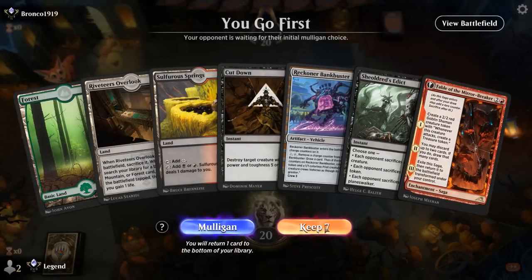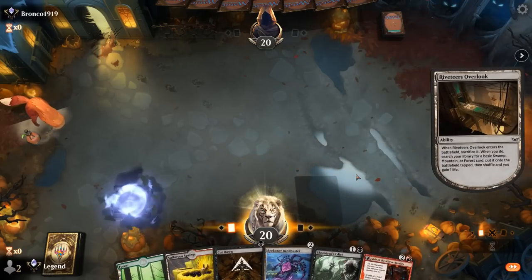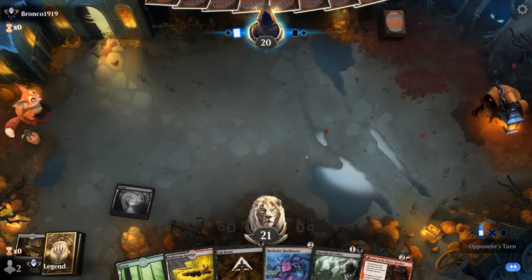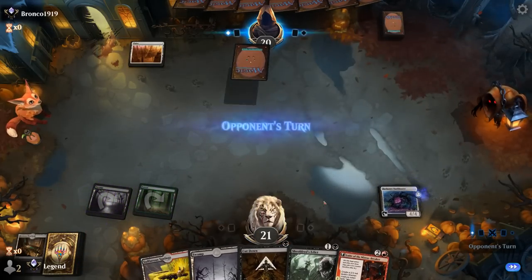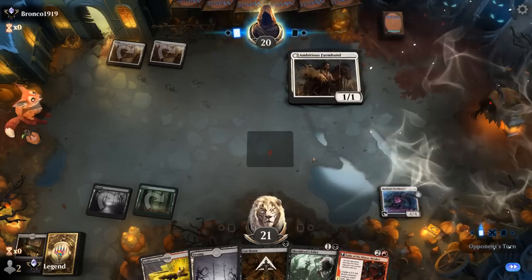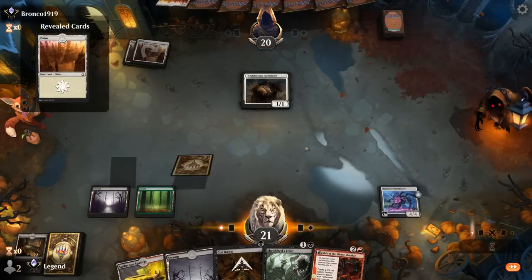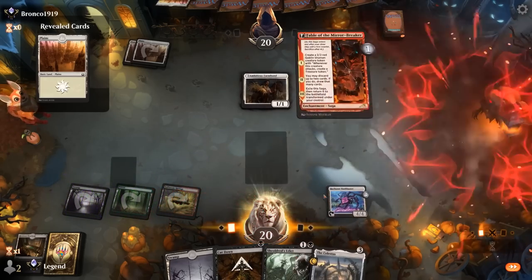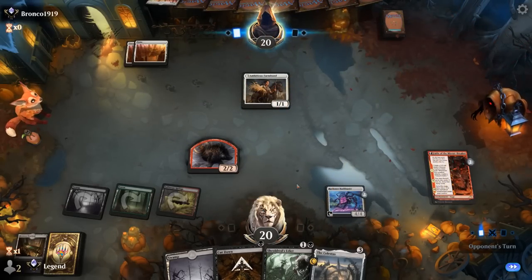We're on the play and our hand seems totally fine. Overlook probably wants to get a Swamp so we have double black for our sweeper. Turn two likely to Bankbuster, then turn three Fable. Opponent on turn one Plains — Mono White — and Farmhand, so it's going to be a more midrange-y deck and likely another long grindy game. We don't mind getting Fable going and we should be able to discard a Cut Down since we don't think we'll need it.